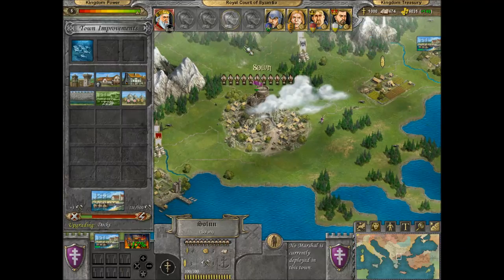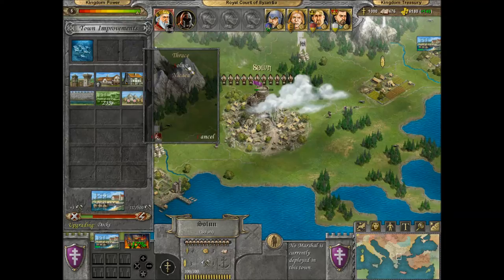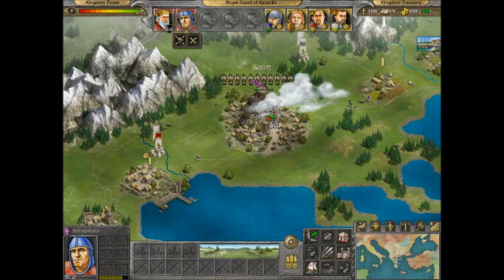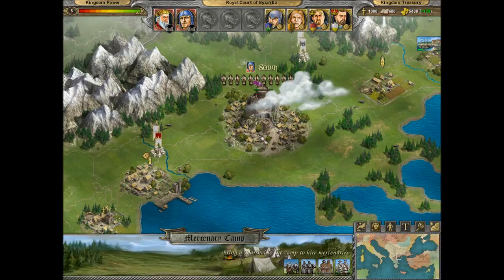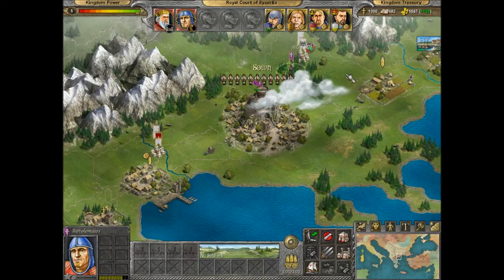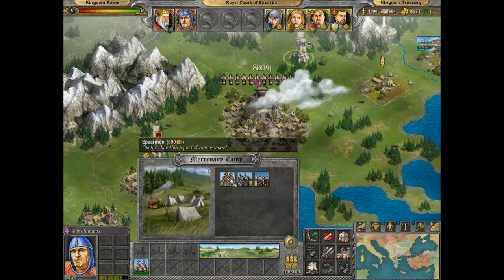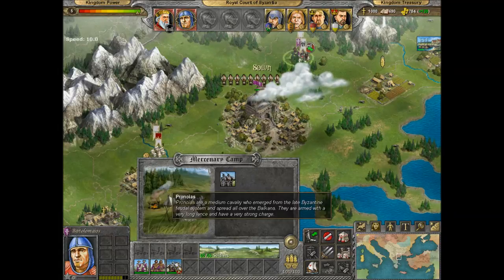Let's get ourselves a secondary army in Solon. And we'll start buying some units like there's no tomorrow. We'll get the crossbowmen — they were really expensive crossbowmen. In fact this whole army is really expensive.